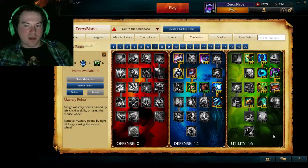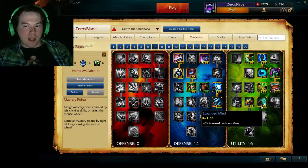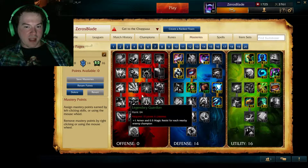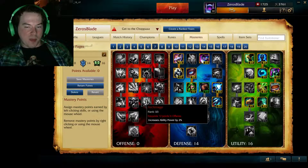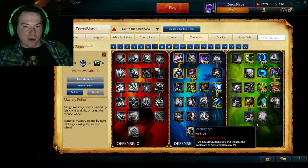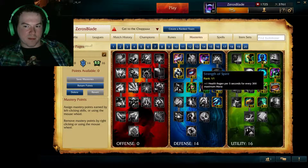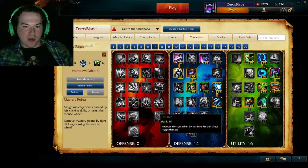One last example: a tree like this is similar to what you would use on Ryze. The reason for that is Ryze scales off his mana pool more than his AP, so picking up talents like Expanded Mind — which increases your maximum mana by 5% — is more effective towards his scaling than trying to pick up the equivalent in ability power. And in doing so you actually get some fun spell vamp life steal, biscuits, all the good stuff.